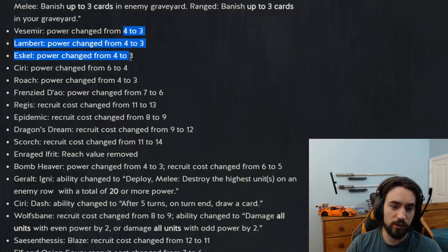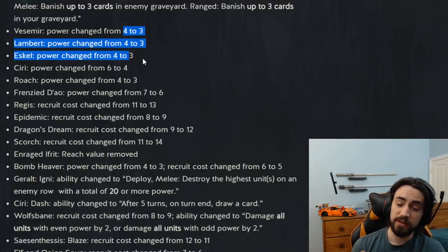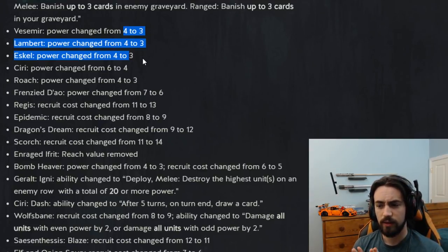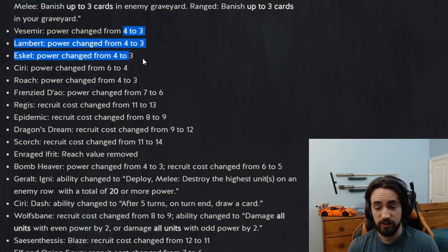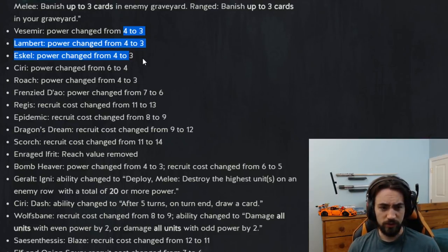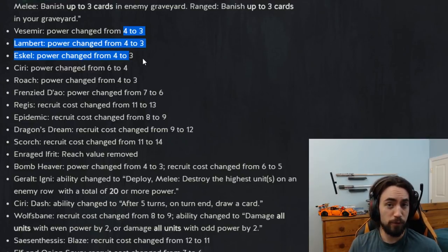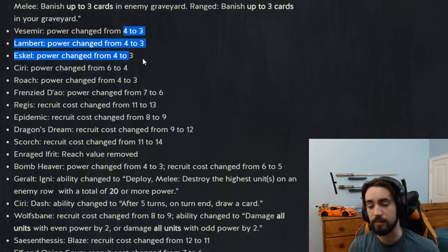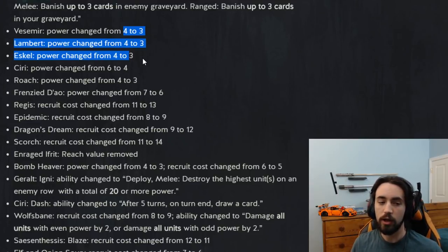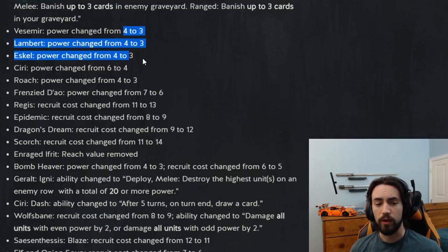Vestamir power changed from four to three, so all the witchers were nerfed by one provision. It's been working — I've been playing the patch for three days now and there are a lot less witchers, like a lot less. Less than 50% of decks right now are running witchers. Generally the decks that do play witchers need the thinning. So now if you play witchers, you're doing it for the thinning because you need to draw all your cards by the end of the game, not for explosive power in round one.